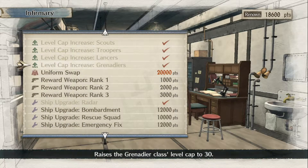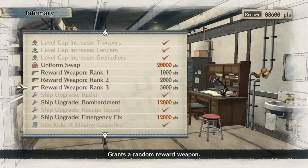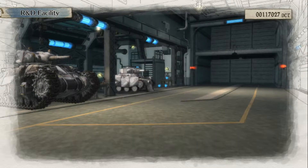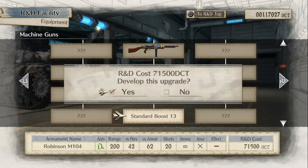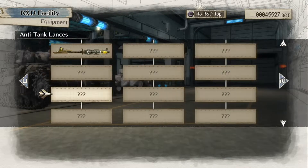So let us go back to the infirmary again. I don't even have enough renown points. Rescue squad? Emergency fix — maybe I'll get this instead. Grants a random reward weapon, should I try one? Nah. I'm so stupid — why do I spend time upgrading my ship when my priority is supposed to be upgrading these weapons? I'm just gonna keep going.